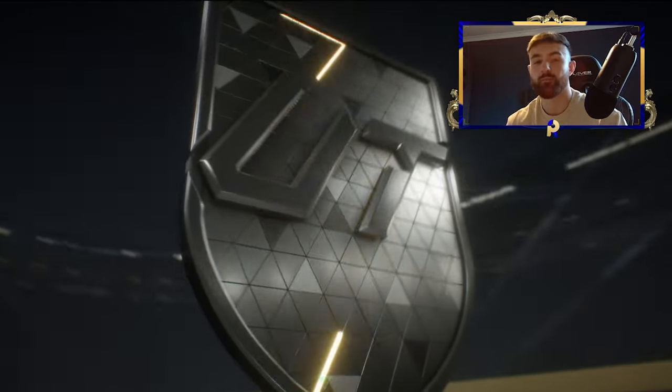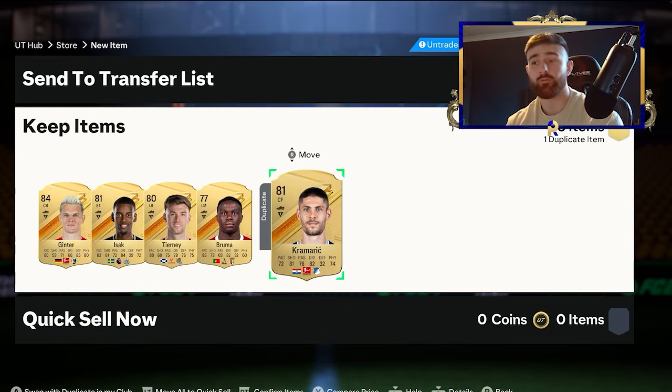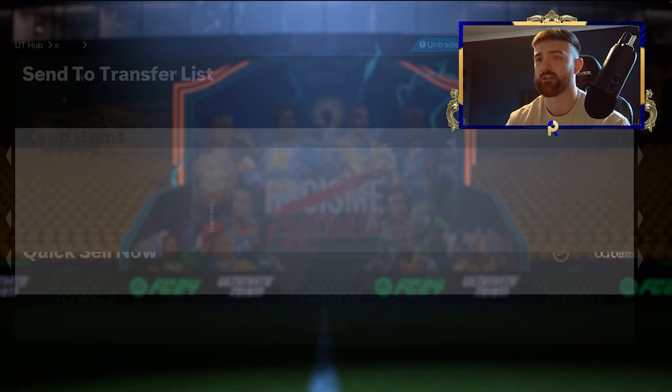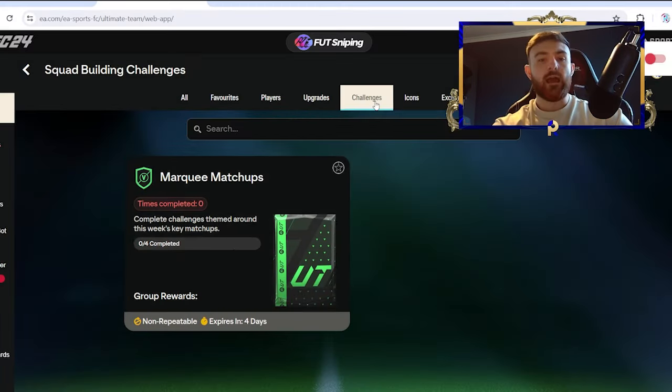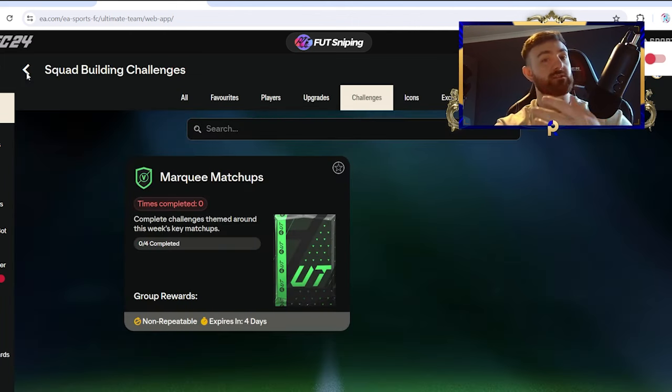I'm going to pop some of these open on console to see how good they are. We've got the first one opened — we've got an 84 and 81s. Considering these are 77-times-five packs, that's pretty damn good. These packs are actually really good — I was opening the wrong packs! We've got two packs back to back with 84s in both, that's pretty decent. In this process you might want to get marking matchups done as well, because this is an SPC you're always going to make profit from, and you can generate that profit back into doing more SPCs.